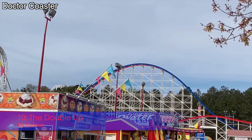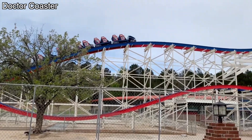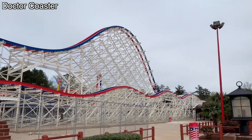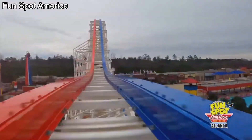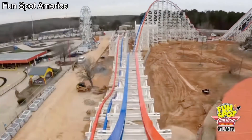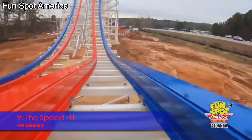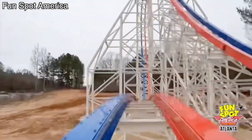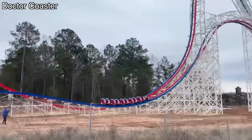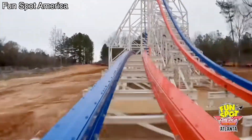Number 10 is the Double Up. It's also kind of in the same category as the last two. However, it has also sparked some curiosity in me because I don't really know what to expect — will that camelback give strong ejector or weak ejector? I've never experienced a large camelback on an RMC Hybrid, and I'm curious to see how it will feel. Number 9 is the Speed Hill. It looks great, and I'm curious to see if it will actually give laterals, but it is just an airtime hill taken at a fast speed. It looks amazing as an element, but again, it's just an airtime hill.